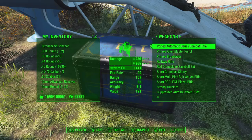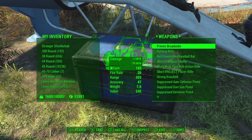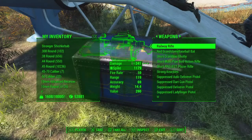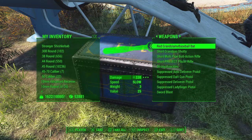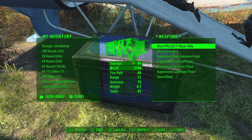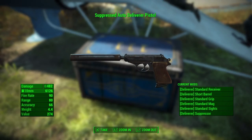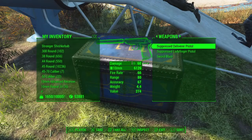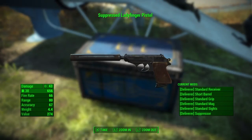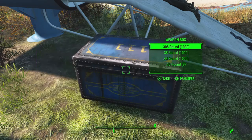Ported automatic Goss combat rifle, prime's alien blaster, prime's broadsider, railway rifle, red grand slam baseball bat, shorty's grandpa's shotgun, multipurpose bolt action, short project plazer rifle, strong knuckles, suppressed automatic deliverer, auto deliverer, suppressed dart gun, suppressed deliverer pistol, lady finger pistol, and sword blast. And you've got a bunch of RadAways and stimpaks in there, and you also have ammo for everything.